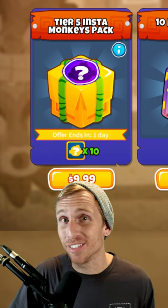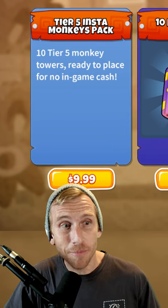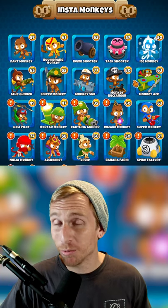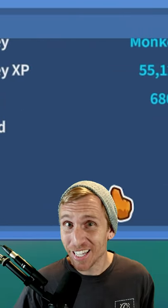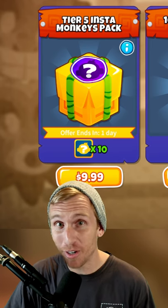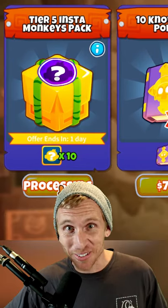Every once in a while Ninja Kiwi offers these tier 5 insta monkey packs. This includes 10 tier 5 monkey towers ready to place for no in-game cash. My insta monkey collection is pretty weak — I've only collected 680 out of 1472. So today we're going to pay $10 and get 10 brand new gold 5th tier insta monkeys. Let's open this thing up and see what we got.